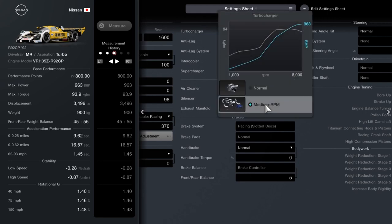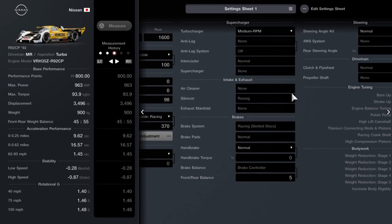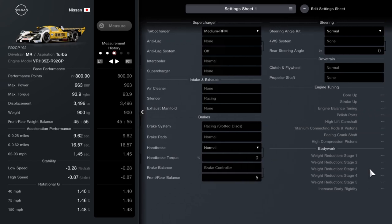You're going to want a medium RPM turbocharger, and then set your brake balance to 5. If you're better on the corners, you could change that down to 3 — that'll give you a bit more understeer but harder braking. And that's it, there's no over-tuning apart from that.